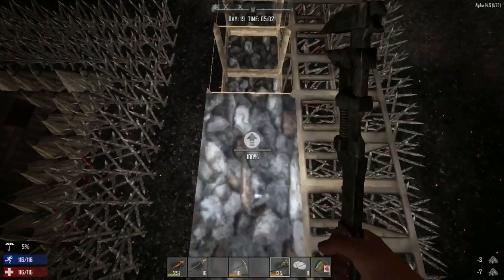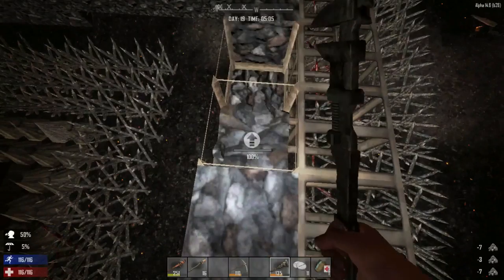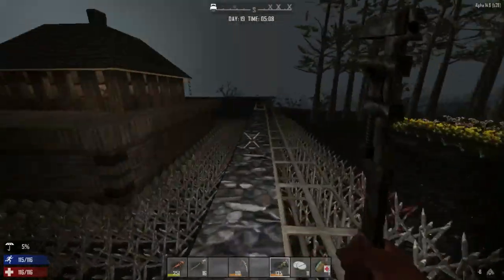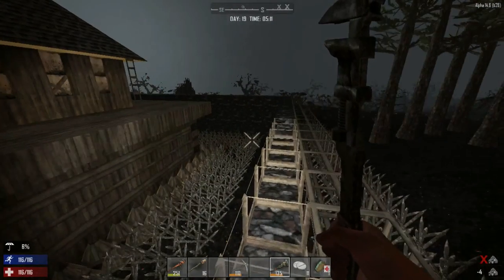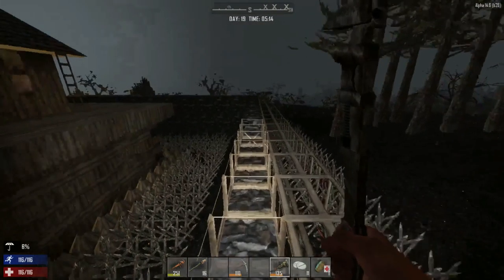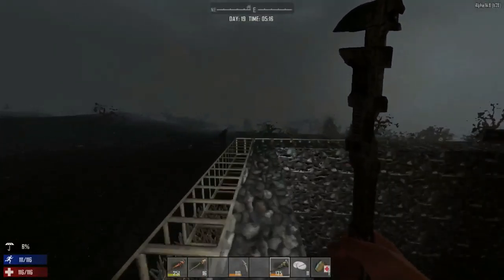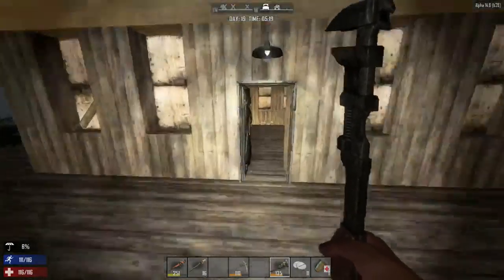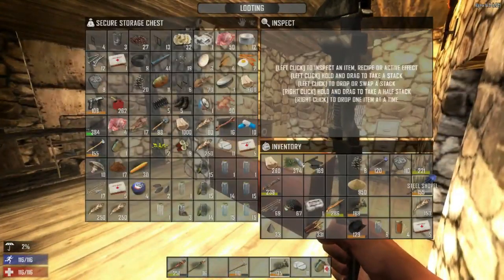I want two layers of spikes upgraded on the inside and two layers on the outside as well, though I'll upgrade those as we deal with hordes. The corners should last because we invested all that steel into them. Typically on dog horde day there's one horde in the morning, one in the afternoon, and one at night — about three total, but that can vary.